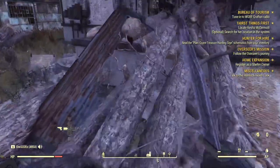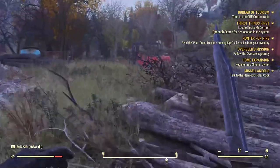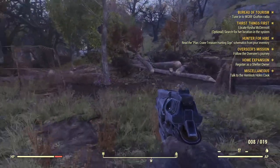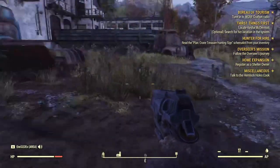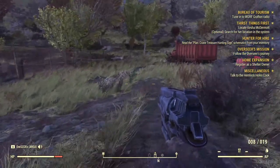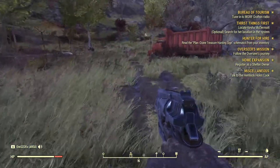The second way is finding little destroyed or fallen trees. You can sometimes find small log trailers like this one right here — when they're not really filled up, you can pick them up. The big standing trees I'm not sure about, but the smaller destroyed ones are what you want to look for.